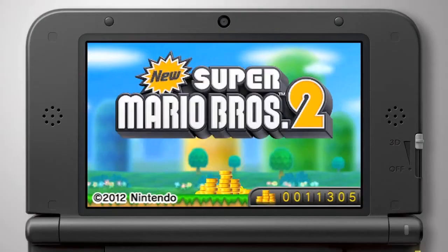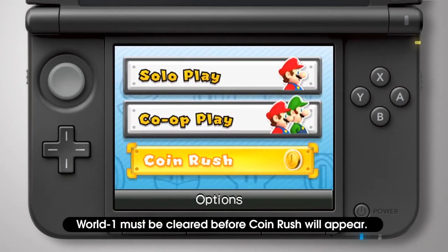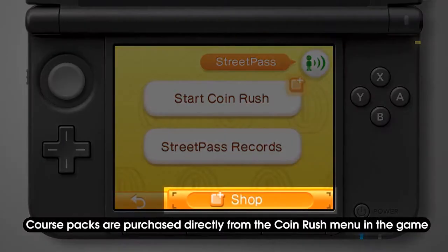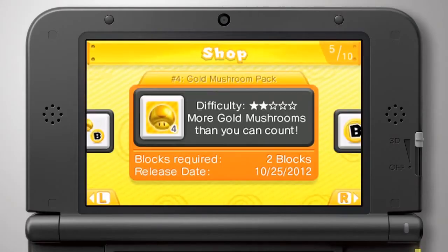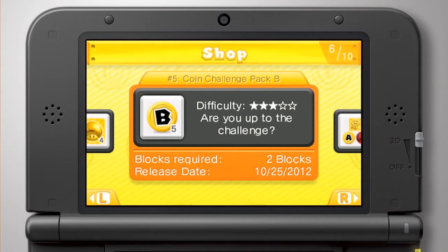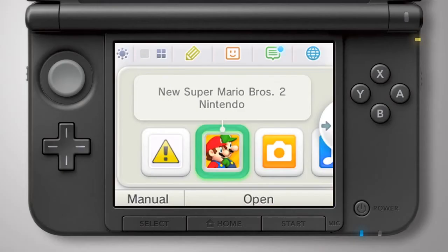To access the New Super Mario Bros. 2 shop, connect to the internet and then select Coin Rush on the title screen. Touch the shop button at the bottom of the screen to browse and purchase course packs. The shop button will not display immediately after purchasing New Super Mario Bros. 2. To make the button appear, you'll need to receive a SpotPass notification about the game.